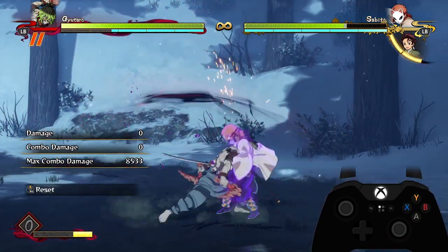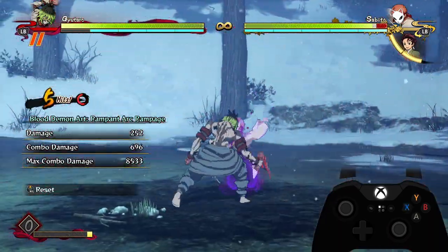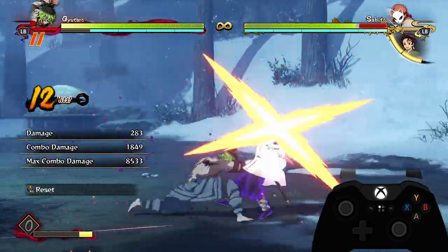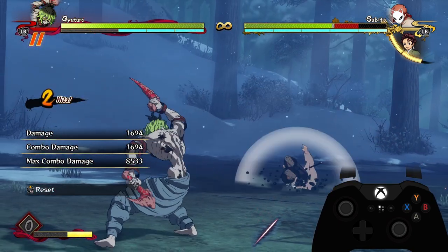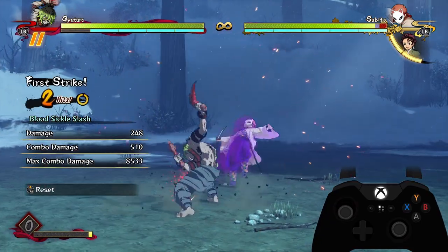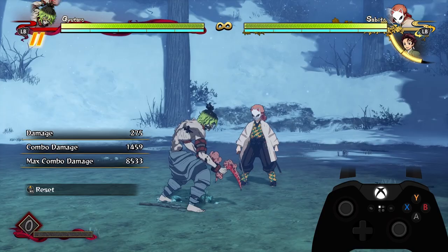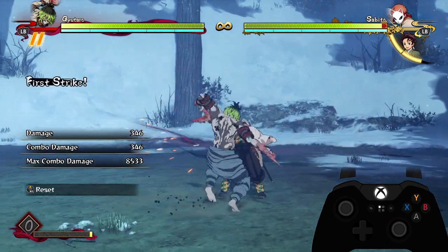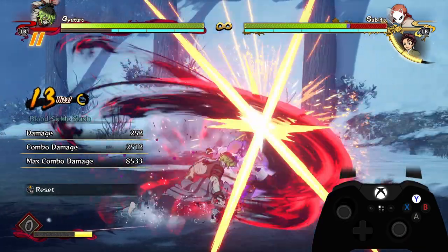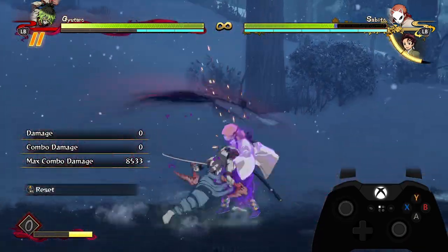The same applies to other red combos like his tilt attack in the air and his DP if he does the short version with the crumple — however, this one is really short and seems to be super quick. Off of yellow attacks, you're going to get yellow attacks off of your yellow sickle slashes, your dash-ins, or just your regular button punishes.